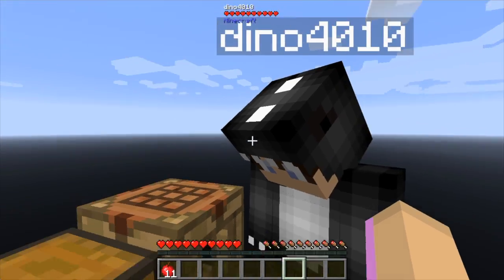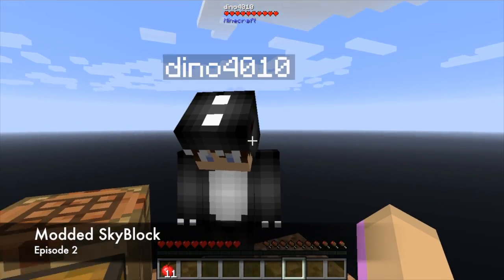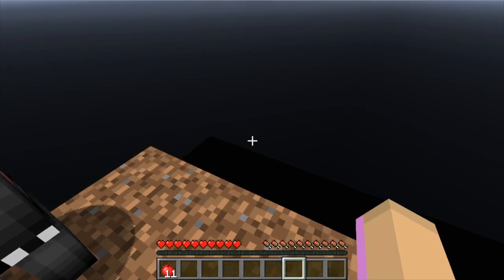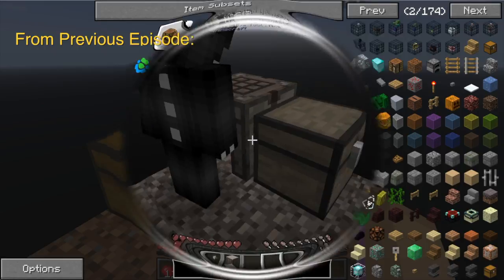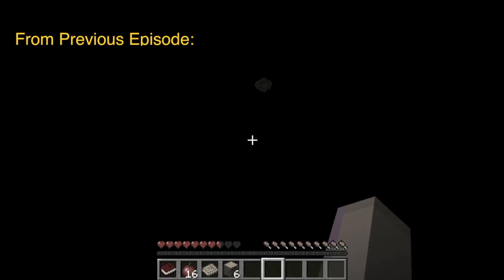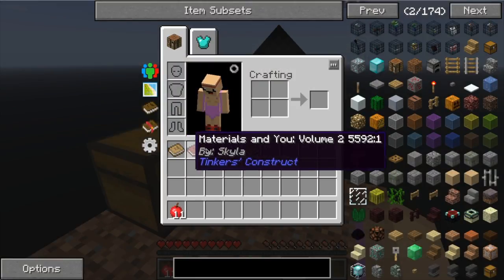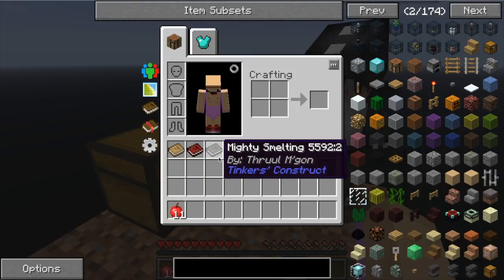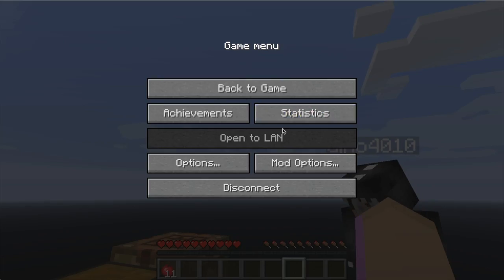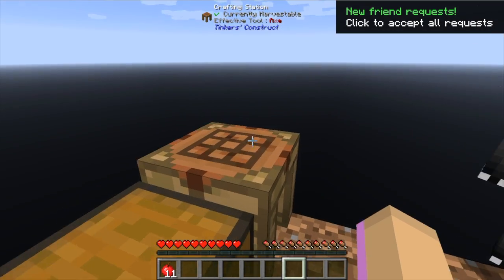Welcome back everybody to another episode of modded Skyblock, here with Dino - say hey! So our other island, he kind of pushed me off. We had to spawn in more books than we needed. Turns out we only had these two books right here - we needed all five of them. Anyways, not that big of a deal, we figured it out and we're gonna start over. Not like we had much going on.